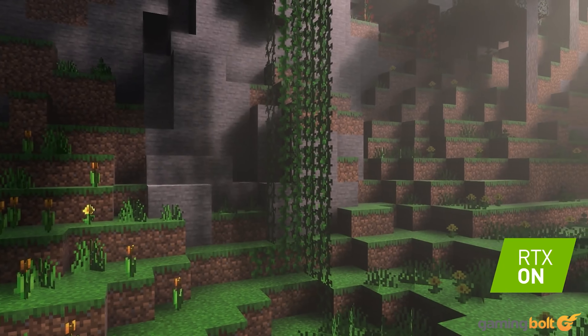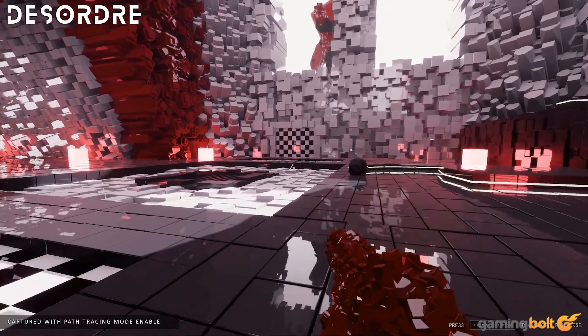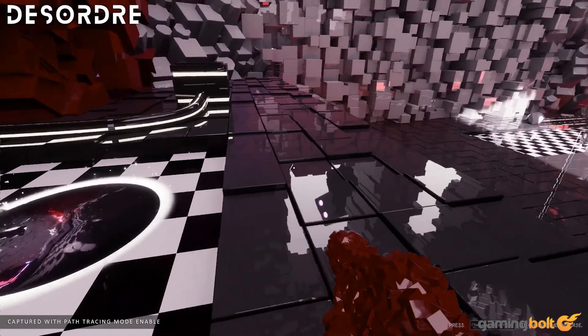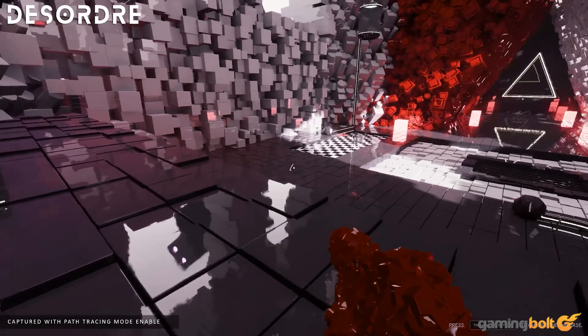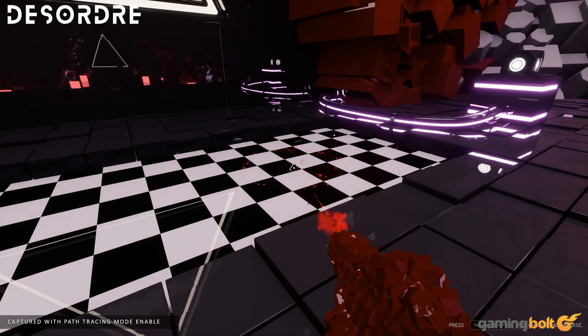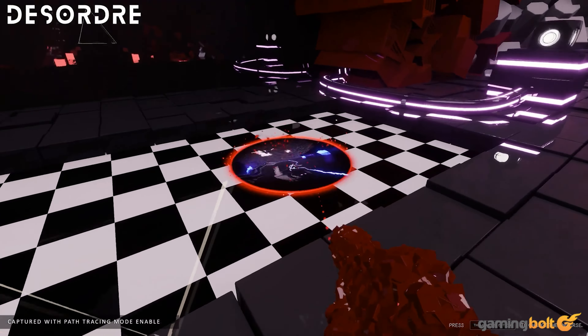Built using Unreal Engine, Desidre is a puzzle game where players are transported to a new dimension and must solve increasingly difficult puzzles through the smart use of their weapons and abilities. It has a really unique art style with glossy textures and a simple color scheme, but a lot of what makes its art unique is the smart use of path tracing for realistic reflections and bounce lighting. Reflections are extremely precise, and combined with the high quality of assets used throughout the environments, Desidre is a visually appealing experience.